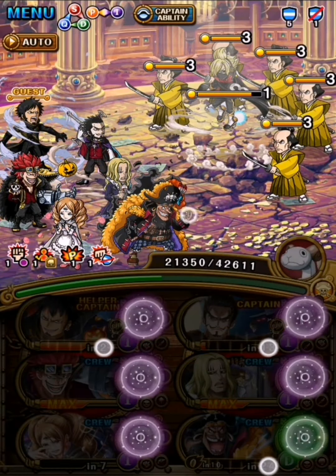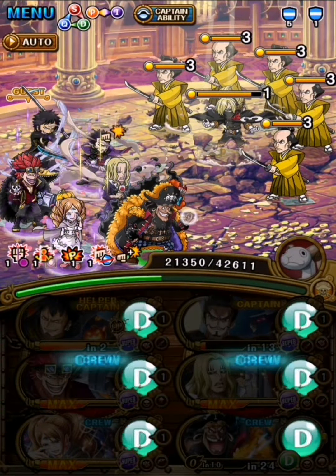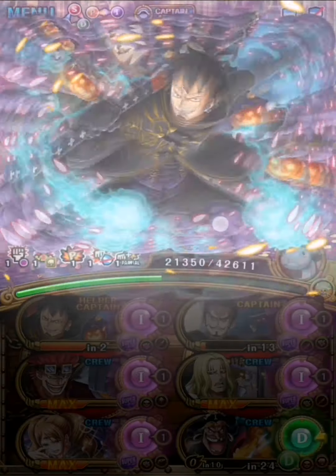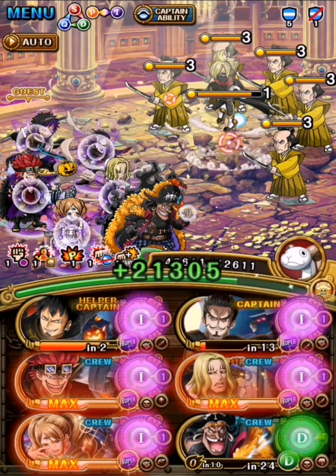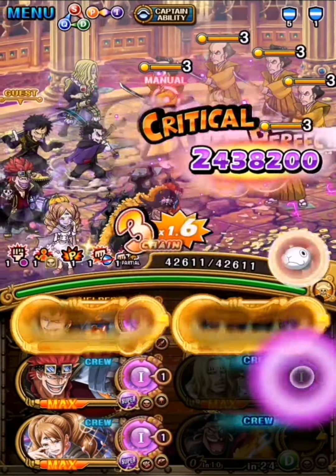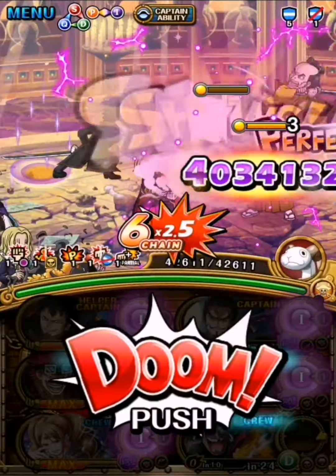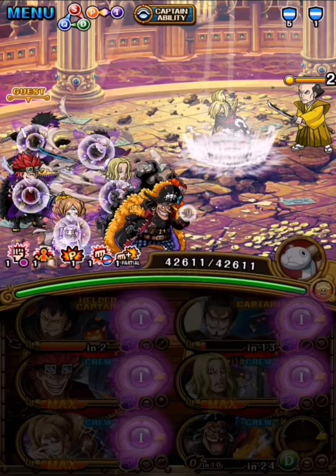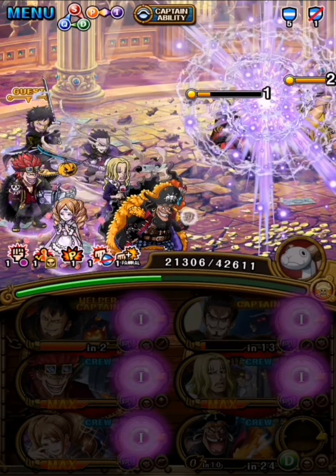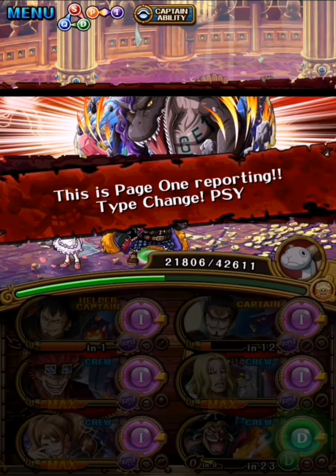Blackbeard is not boosted by Law nor Mihawk which is a shame, but that's the way I managed to get this team working. This is the last showcase because I can't find much hard content that can really abuse his kit — these three are the ones I found. I'm going to move on because I have another showcase I wanted to try, which is the Nami and Usopp unit — they are a very cool unit and I really wanted to try them out.